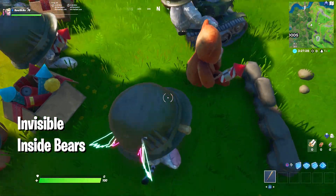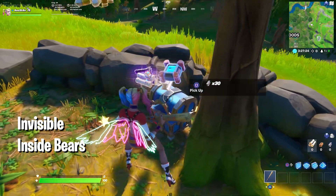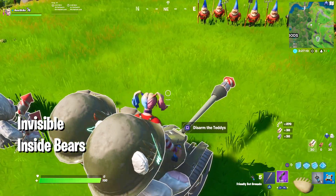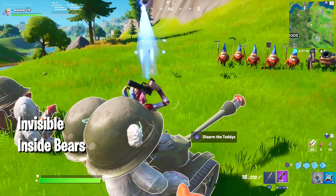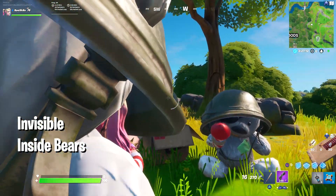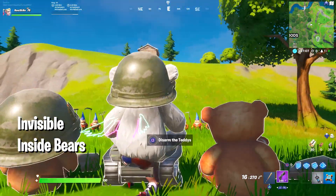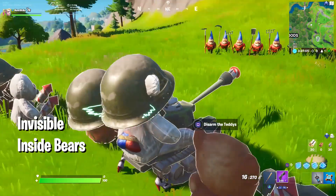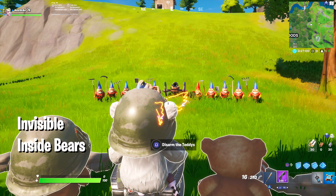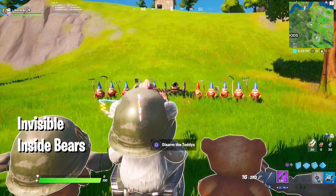If someone comes to disarm the teddy bear you can simply kill them. My back bling is kind of big and I have a pickaxe in hand, but if you're playing with a normal skin you can be completely hidden — completely invisible. People are going to come and try to disarm it and they won't see you, easy kills. You can do this with any of the teddy bears in this area — there are like 10 or more — and it works in public matches absolutely fine.